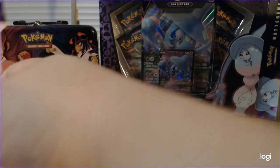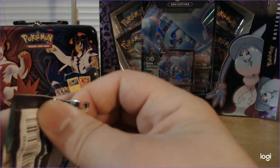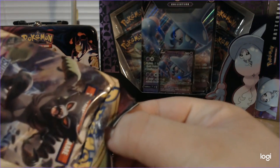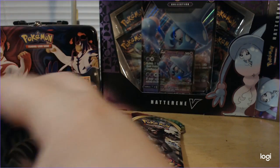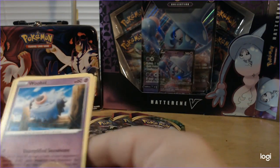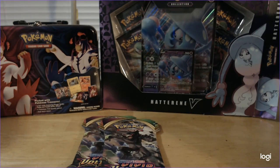Pack number three. I've learned just because it says this doesn't mean it's going to be this. Fire Energy, Aromatic Grass Energy, Galvantula, Swellow, Whismur, Exeggcute, Woobat, Beldum, Blitzle, Reverse Foil Woobat, and Bayleef for the rare.